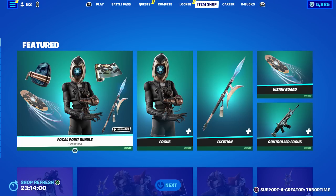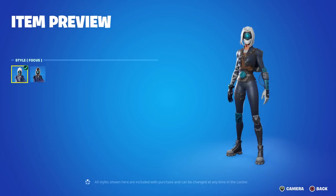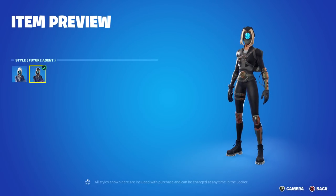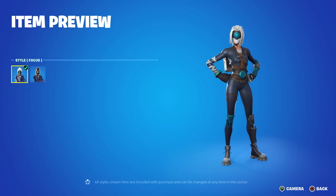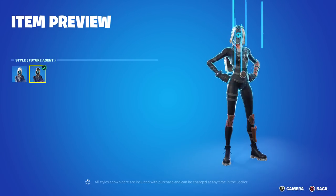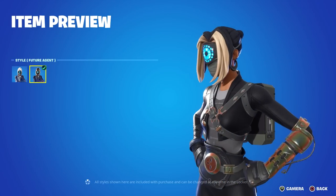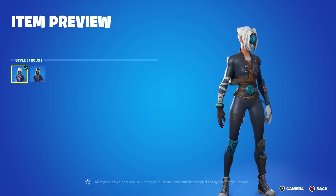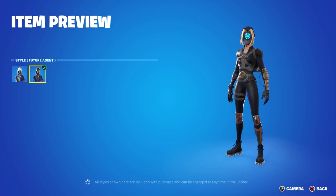In the item shop we have the Focal Point bundle — this is a brand new bundle. More importantly, Focus now has a brand new style called Future Agent, and I love it. It pretty much improves on everything the original design had. I'm not really a fan of that big circle in her forehead, but the fact that they made it animated is really cool. I love the black and almost gold color scheme — beautiful. The original skin seemed a bit dull but this one looks so much better.